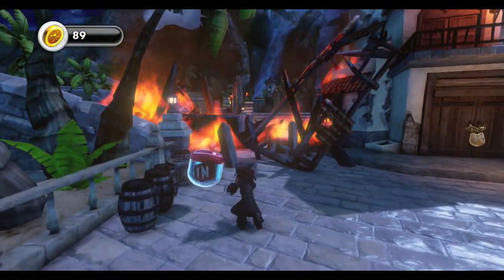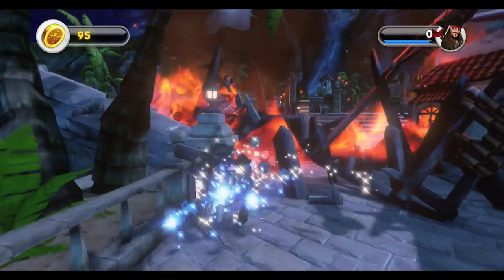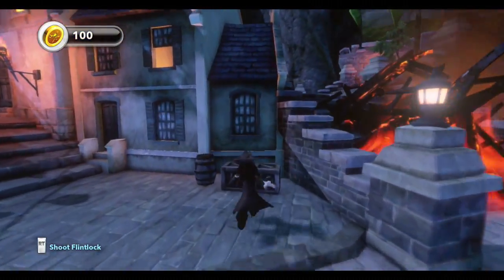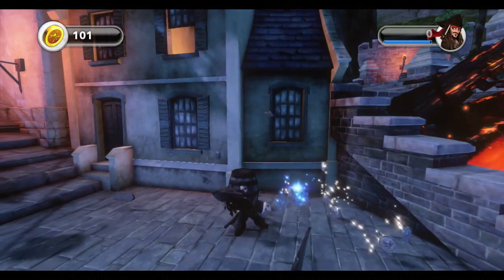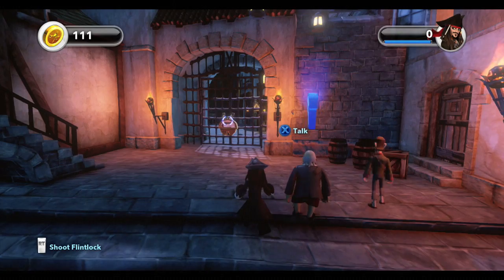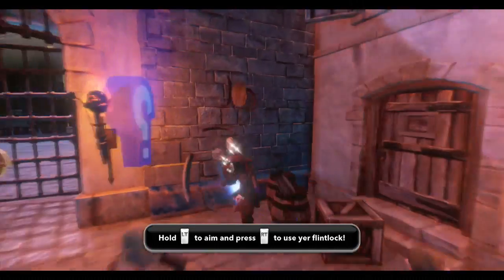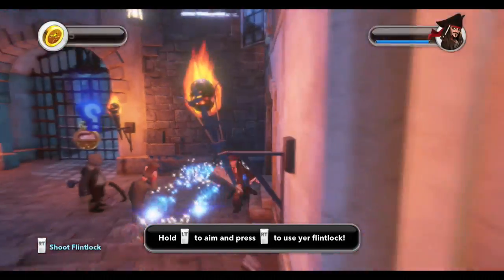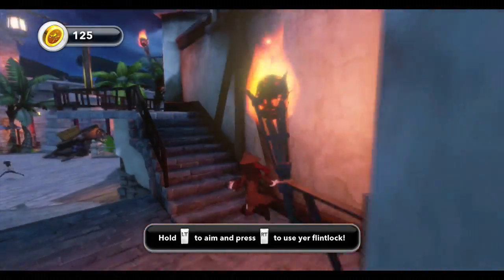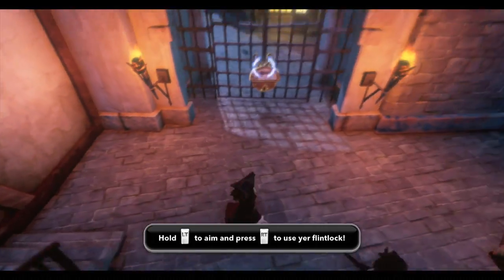Then you have these little toy capsules. If you run into them you basically unlock items that you can use in the toy box mode. I'm a little obsessive with stuff like this — just like within the Lego games, I seriously explore all around and try to find whatever I can.